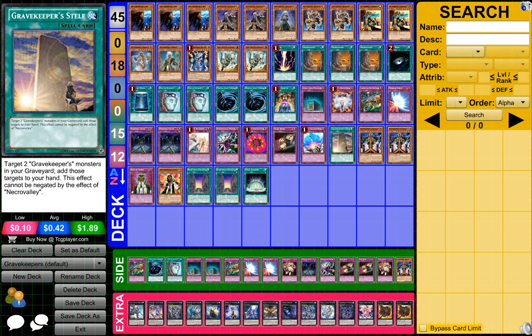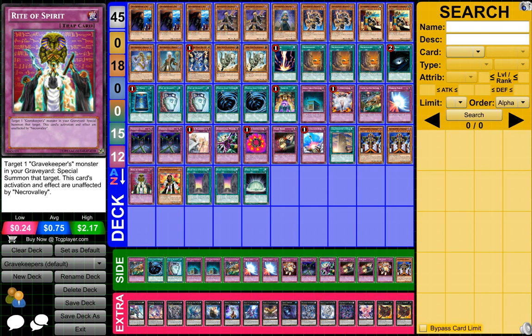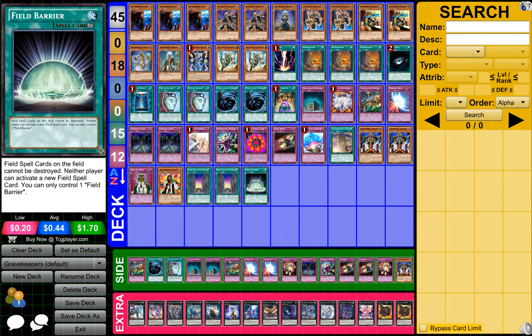1 Gravekeeper Stella, 2 Gravekeepers Visionary, 1 Rite of the Spirit, 1 Gravekeeper Chief, 2 Hidden Temple of Necrovalley, and 1 Field Barrier.